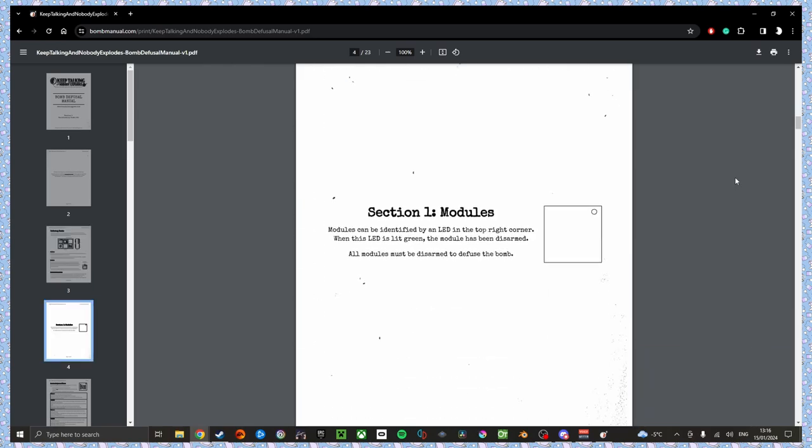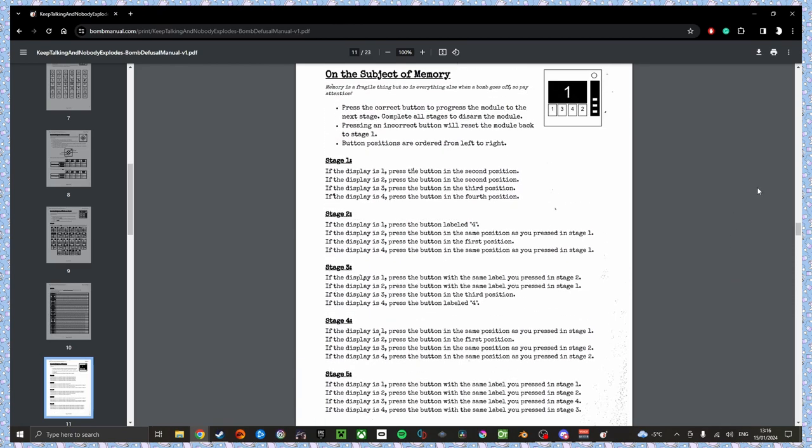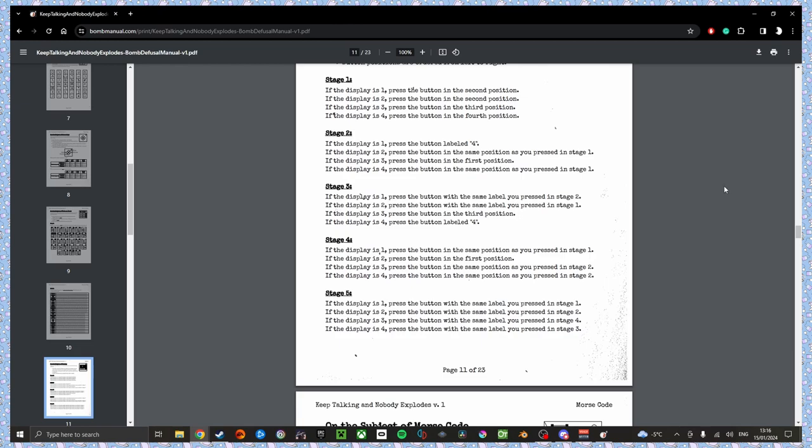Memory first. One in the display — press the button in the second position, labeled number two. One in the display — press the button labeled four. That's in the first position. Number four. Press the button labeled four in the fourth position. One in the display — press the button in the same position as stage one, which is two. Number four. Two in the display. We're on stage five now, the last stage. Press the button with the same label you pressed in stage two, which is a four in position one. Done.